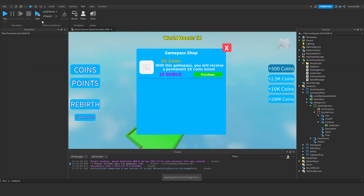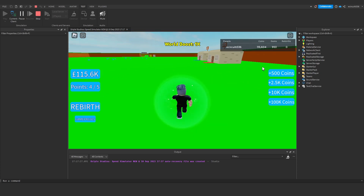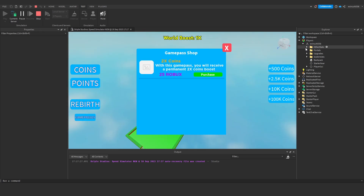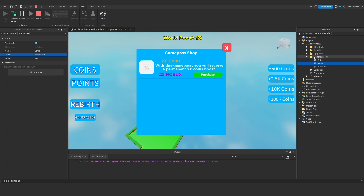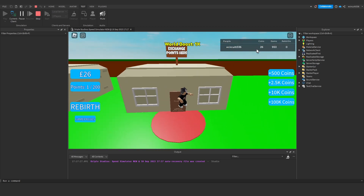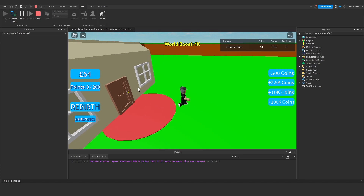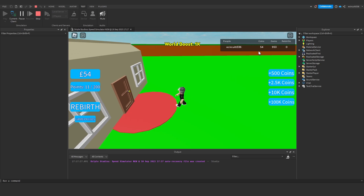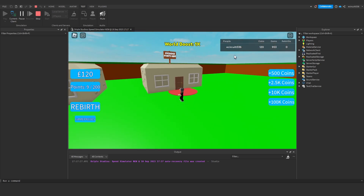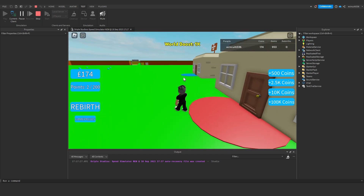Since we own the game pass, we can test it directly. I'll reset my coins to zero. With 10 points we should get 20 coins — and we do. It takes a little while the first time because the system has to process that the player owns the game pass. Once it's done that once, it runs basically every time — you can see it jumping up quickly on subsequent exchanges. There may be a second or so delay the first time, but after that it works each time.